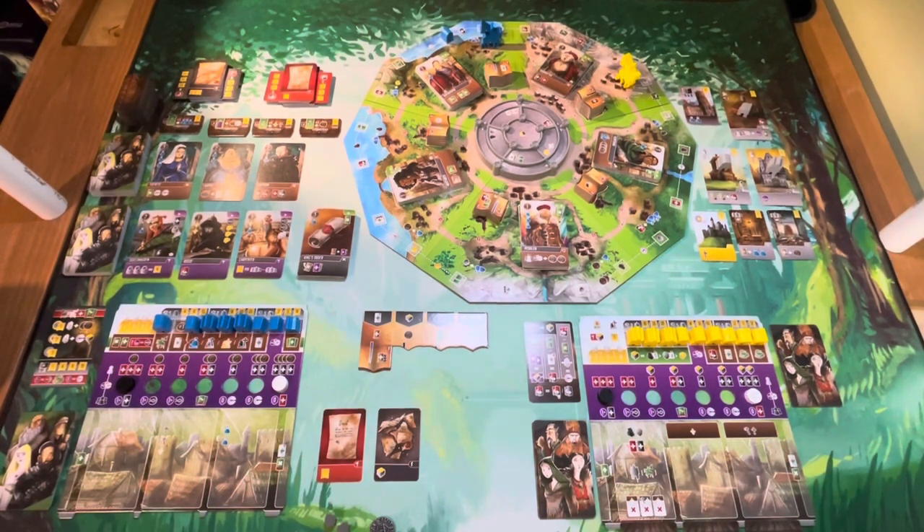Welcome back to the Meeple Marathon. Today we're doing a full playthrough of Viscounts of the West Kingdom, including the Gates of Gold and Keeper of Keys expansions — basically everything you could possibly accumulate for Viscounts. We're playing against the Solo AI. I've gone through setup to get that out of the way. The expansions don't add a lot of new rule changes; they're pretty simple to implement, but they do add more table presence. It's definitely become a table hog.